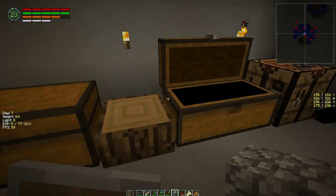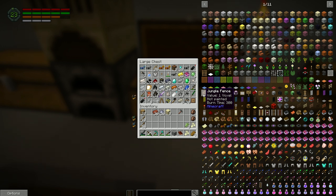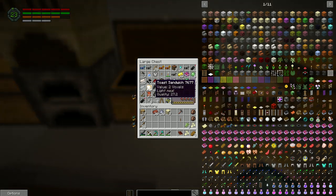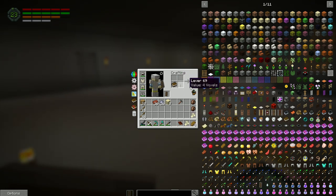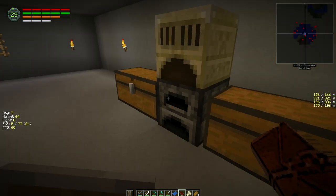We got leather though. We need to make a book — we need three of these. It's weird — I was thinking we should have taken the books from our first starter house and then I was like, no we'll find them along the way, and I never got any. Let's make a lever first, grab a piece of leather, turn this into paper, turn this into a book, then turn this into the engineer's manual. We get some blueprints, and now we've got to make our coke bricks — that's easy.